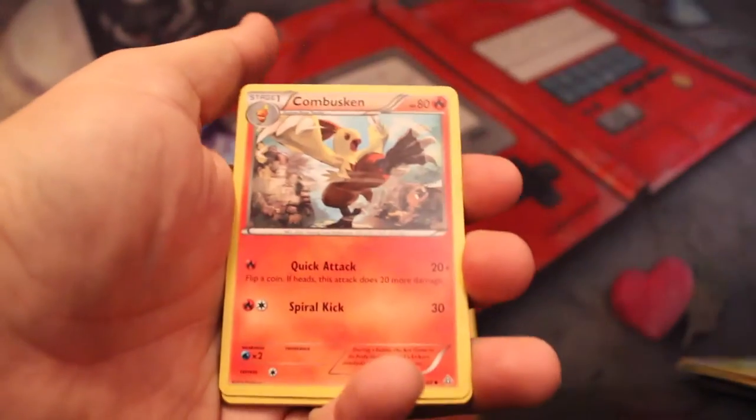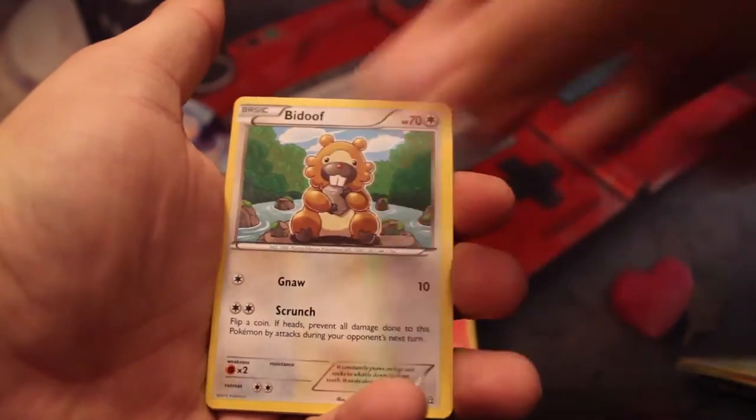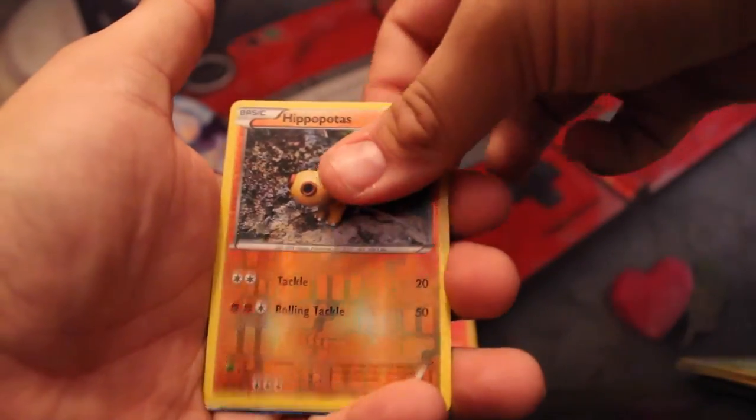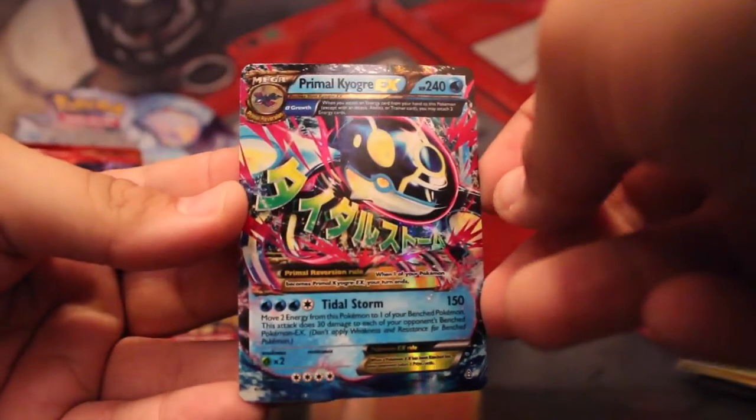We have Lombre, Combusken, Freshwater Set, Shroomish, Tangela, Bidoof, Clamperl, Metatite, a Reverse Hippopotas — and the Primal Kyogre EX! That is sweet.